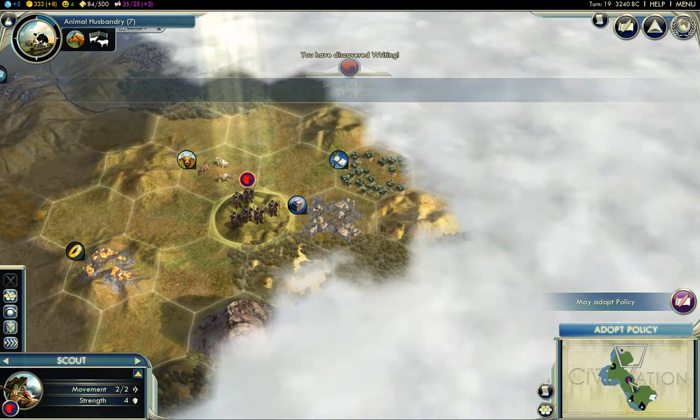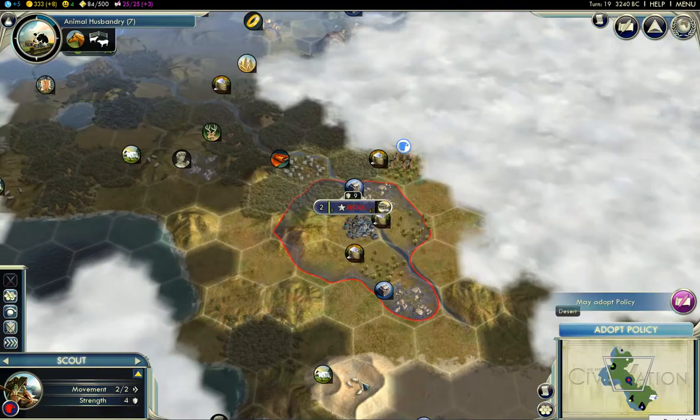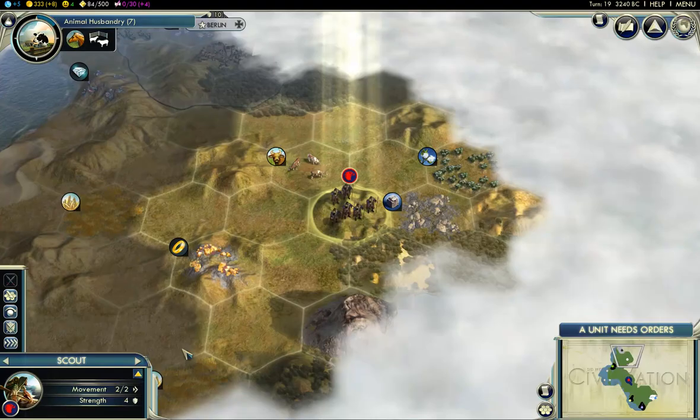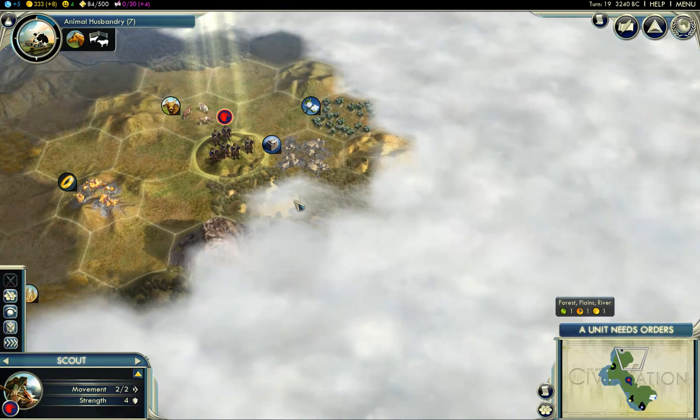Writing means we will need to change production to the Great Library, which is 47 turns. That's sick. And we can adopt our first policy, so we're going to go for Liberty — yes, with the workers and stuff. I like this route. Our production is definitely a lot worse than it was in the last game because that is going to take a long time to build. We didn't get the population boost though — that's a big part of it. Our population is about to grow, luckily.